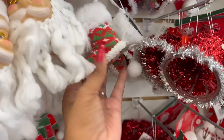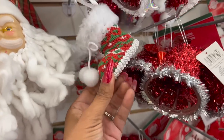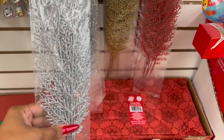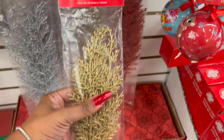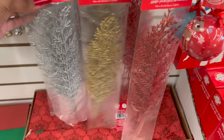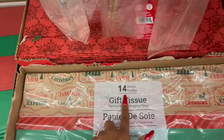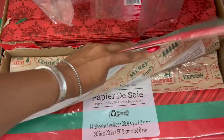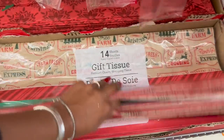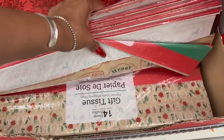They've had the red and white before, but now they have it in green as well. Down here they also have the cedar picks in silver, gold, and red. They have the 14-piece tissue pack — four print, four solid, and six white. I like this one; it's very farmhouse — it says 'Farm Fresh' on it. They also have one that says 'Holly Jolly.'